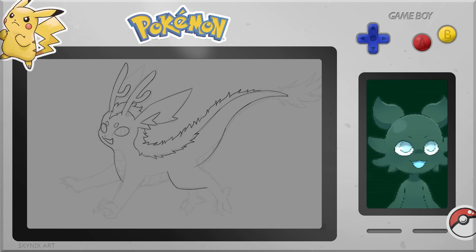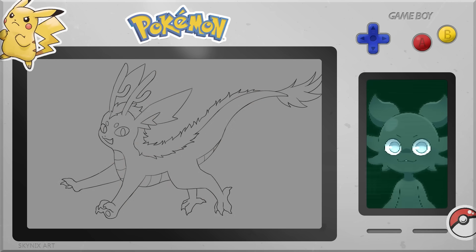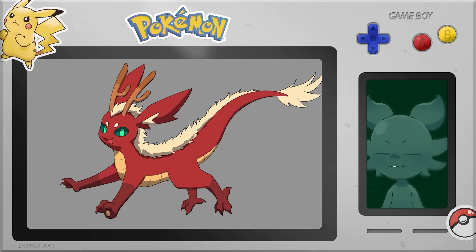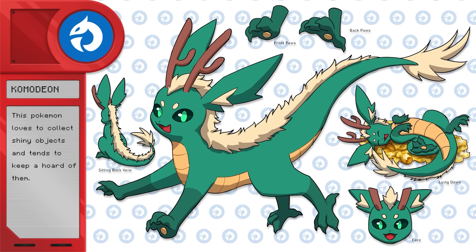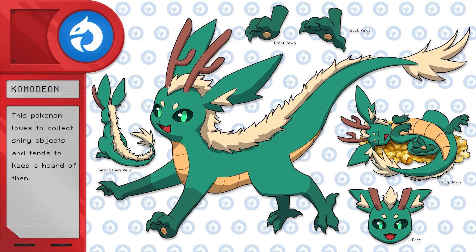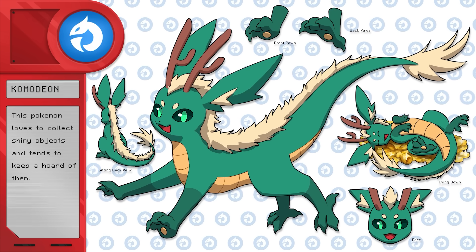I also gave it dragon-like talons and changed the shape of its feet, adding an extra claw to make it more reptilian. Originally I was going to make it red — the color of dragons — but I didn't want it to feel like a fire type. So I changed it to turquoise, which I think represents the dragon type better. Here is Komodeon, the dragon type Eeveelution. This Pokemon loves to collect shiny objects and tends to keep a horde of them — a reference to a dragon's horde and how Western dragons keep giant treasuries of gold.